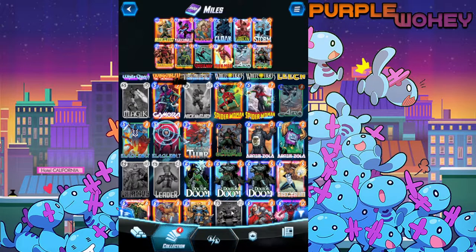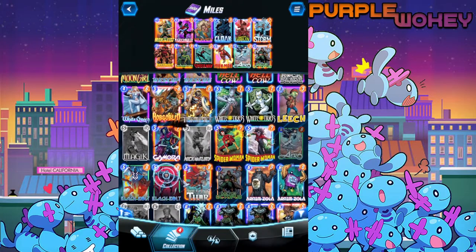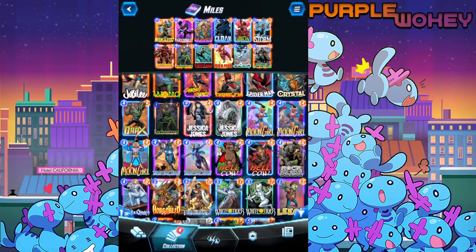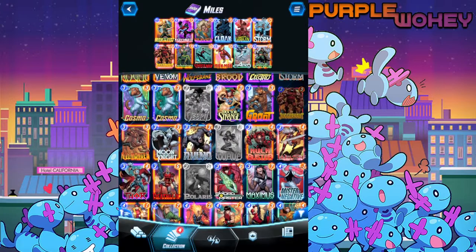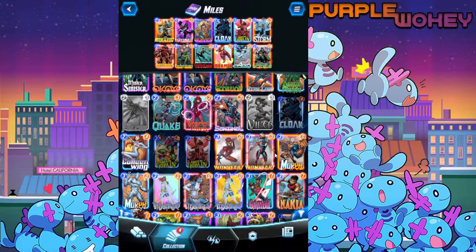I think you could probably put Magic in here as well as a potential option — she's usually a pretty good addition. I don't know who you would actually take out for her though. You can definitely experiment around with it. If you were to put in Polaris, you'd probably take out Green Goblin — though to be fair, I really like Green Goblin, I think he's a very cool card.